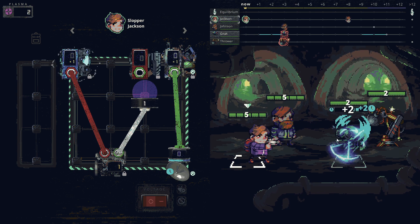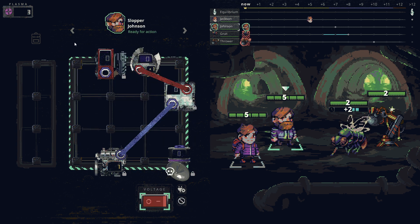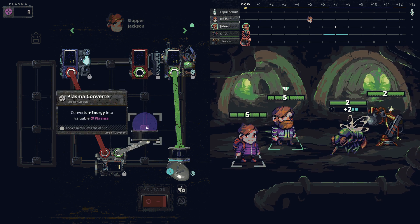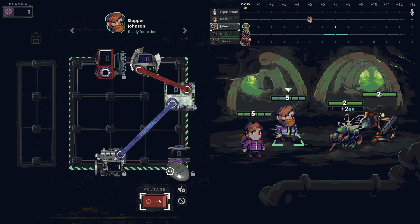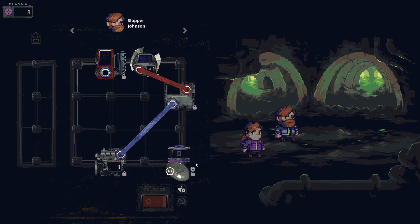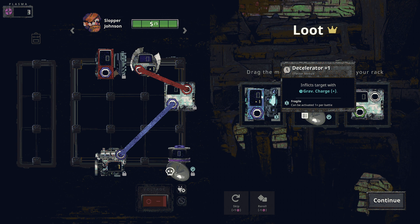The module is locked until end of turn, so I can't move it - good to learn. It would have been more valuable elsewhere but that's fine. The blade module hits both gnats since they're on the same timer. I could have gotten one extra plasma if I'd hooked it up differently, but we're learning. On to loot selection.